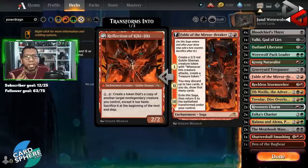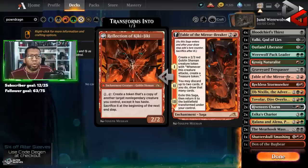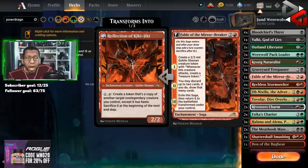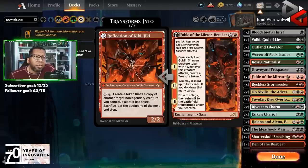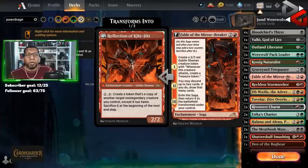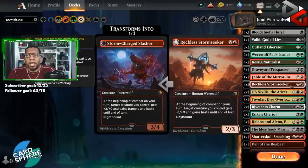Fable can get us extra mana, so if we're trying to hit double colors for various reasons it could help with that. It can also help us dig a little bit if we're looking for an answer, and being able to copy any of our werewolves is probably going to be a pretty good proposition. We're playing one just to try it — in the end maybe we replace it with another Valki or another Liberator, but I figure it's at least worth a try.